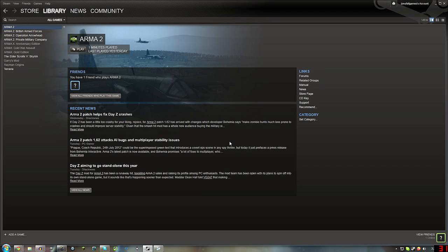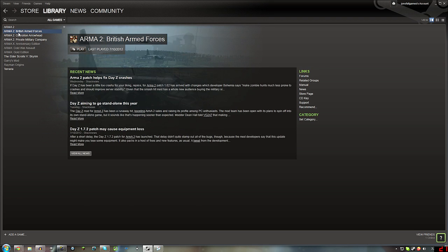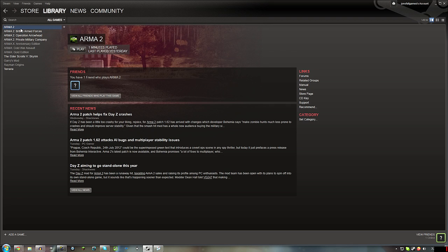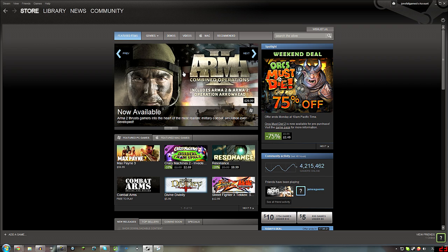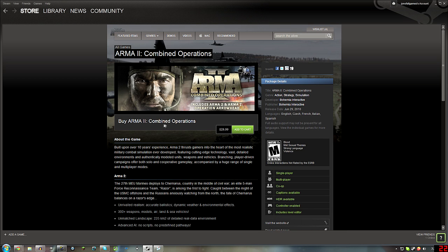So this is how to do it on Steam. If you go on to Steam, I bought two extra packs that give you some kind of enhanced graphics and such — you can read about that. But what you want to look for is Combined Operations. Arma 2 Combined Operations includes Arma 2 and Arma 2 Operation Arrowhead. You need that for the DayZ mod to play. That's 30 bucks, so that's pretty good.